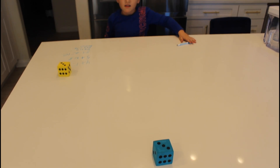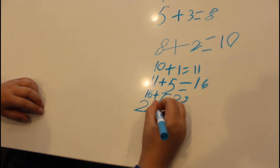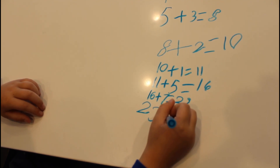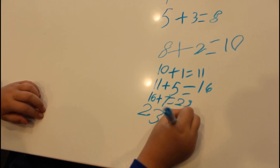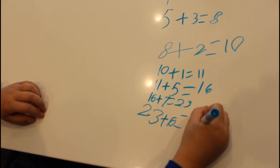Six, six. All right — twenty-three plus six equals twenty-nine. Good job.